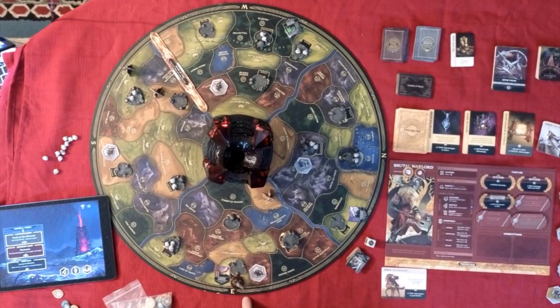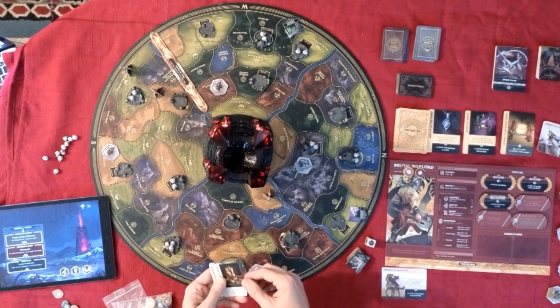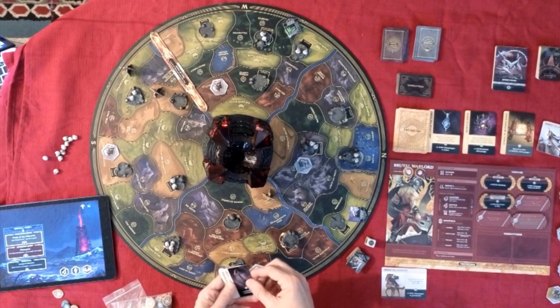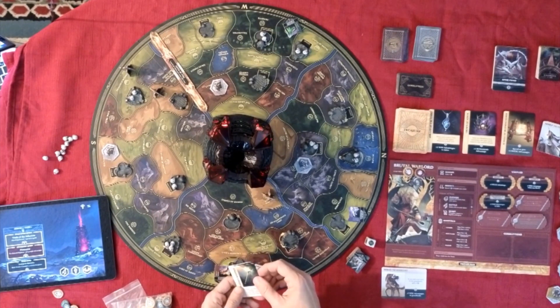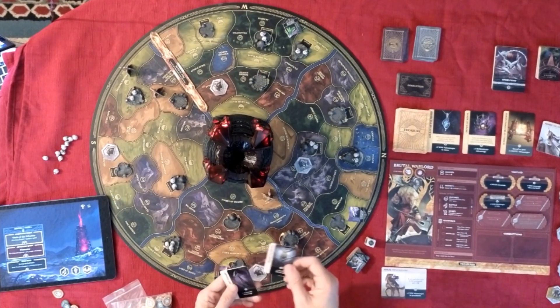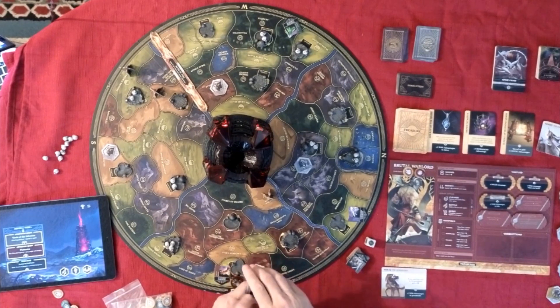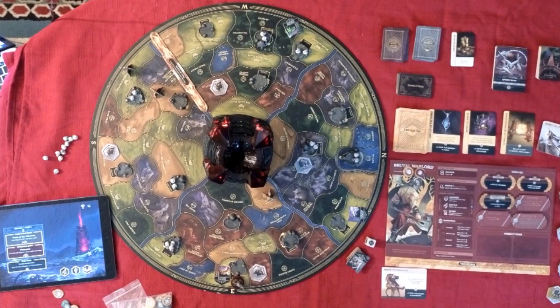I'm in the bazaar — I can gain one gear for free. I have no spirit so I can't do anything else. Let me see what kind of gear I have here: your base move is plus one, plus one stealth advantage, plus one melee advantage, prevent up to two losses from your warriors, after you reinforce remove one skull from a building on your space, plus one magic advantage. Gear is not going to help me much right now.